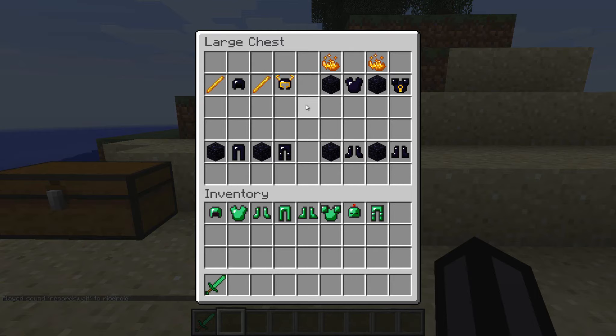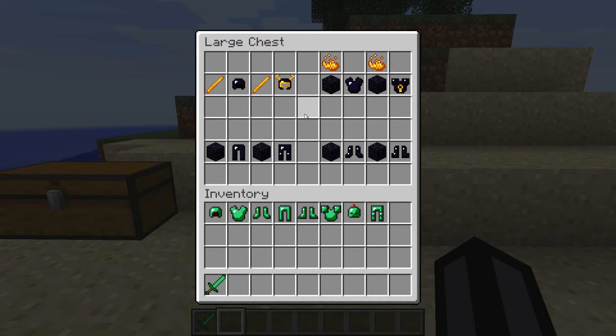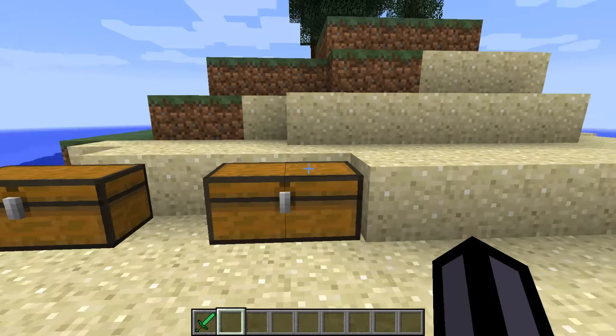This armor is pretty dank. If you put this on, you're basically invincible. If you make any type of armor any stronger than this, it would basically break the game. This is so strong, but it's still pretty legit. How to make the Reinforced Obsidian Armor is by taking the normal Obsidian Armor and putting some blaze rods around the helmet, which makes me think of Loki for some reason.